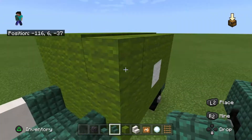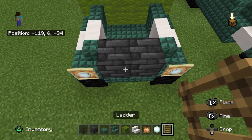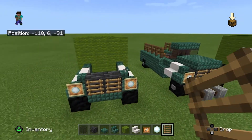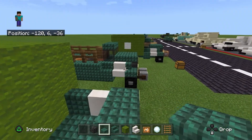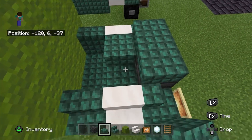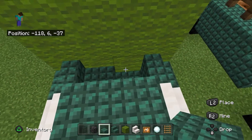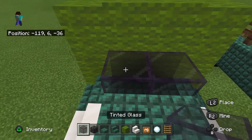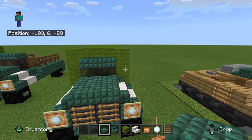Now get your deep slate tiles and place them for the engine, then ladders on the front of those. Then your dark prismarine slabs, then another layer — a block and then slabs on top, then just one block, two blocks side by side, so that you can place your tinted glass on top. Then your dark prismarine slabs, and voilà, you're finished.